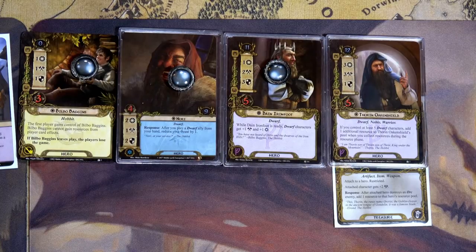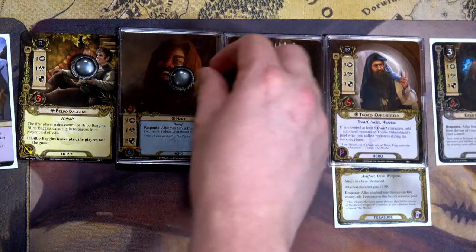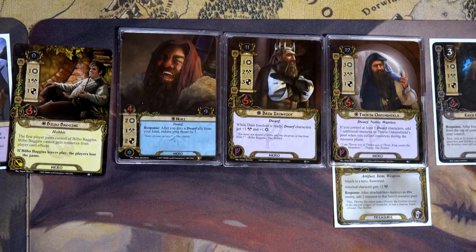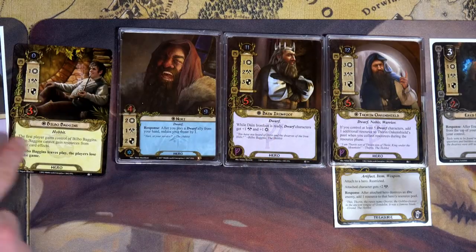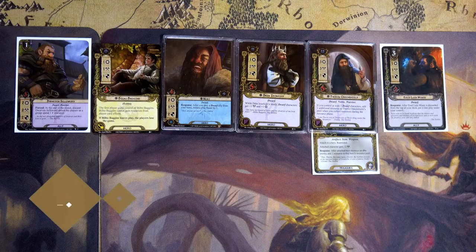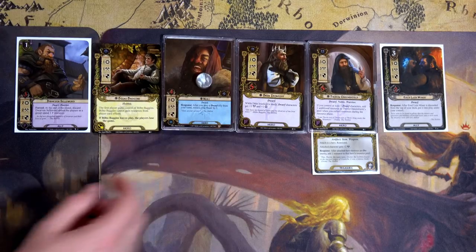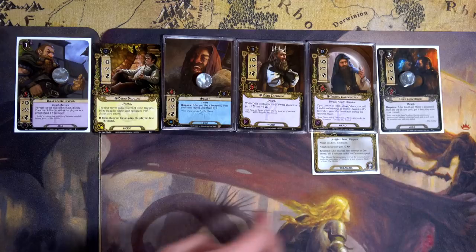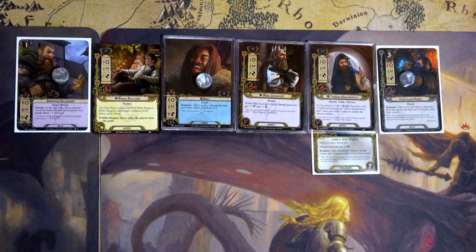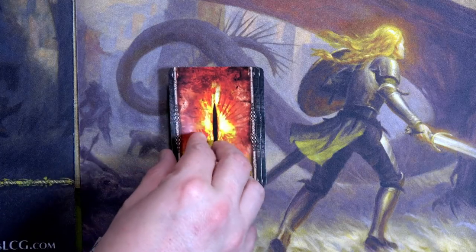We're also going to play the Dwarven Sellsword, which costs one leadership resource. Because we just played a dwarf from our hand, we reduce our threat down to 31. Then we'll play Heirloom of Ages from our hand — that uses all three resources — pushing our threat down to 30. Now we have five dwarves, which means Thorin will gain two resources per round. Because we have Dain, all dwarves are plus one willpower and plus one attack. For questing: Nori for three, Dwarven Sellsword for three — total six — Heirloom Minor for two — eight — and Bilbo for a total of nine.